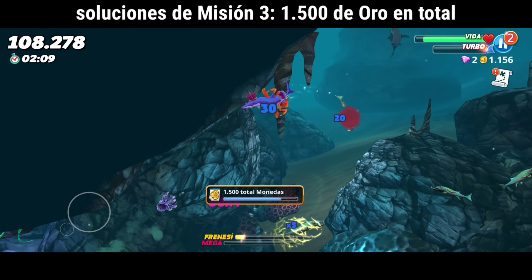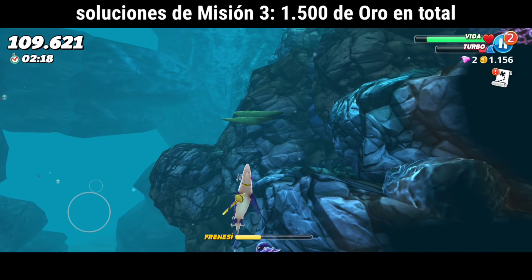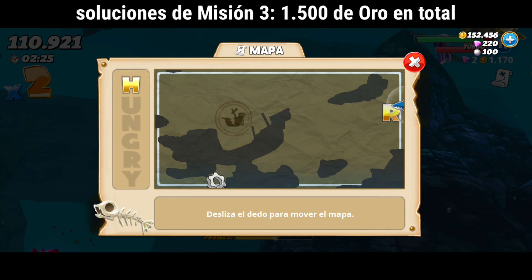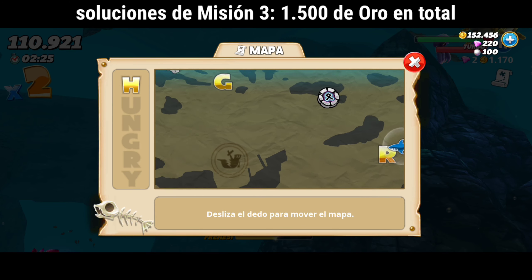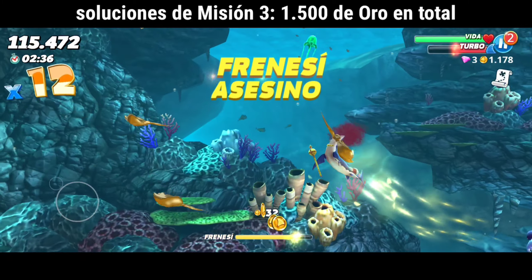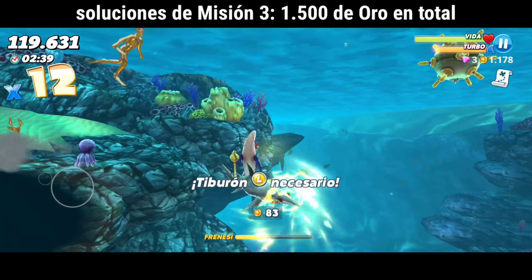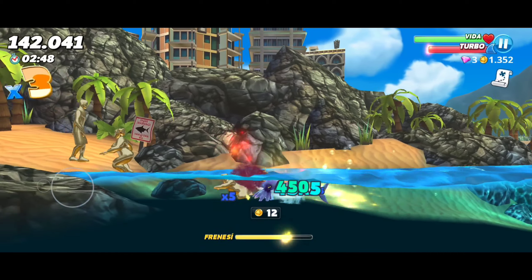Advancing to the third mission: get 1,500 gold coins in total. Gold coins can be obtained from normal frenzies, mega frenzies, and daily chests. As you can see on the map, there are objects, coins, hungry letters, and daily chests. Daily chests mostly contain gold and rarely contain gems. Another way is to eat golden prey, which contains gold inside, and to collect gold bottles or metallic gold bills.